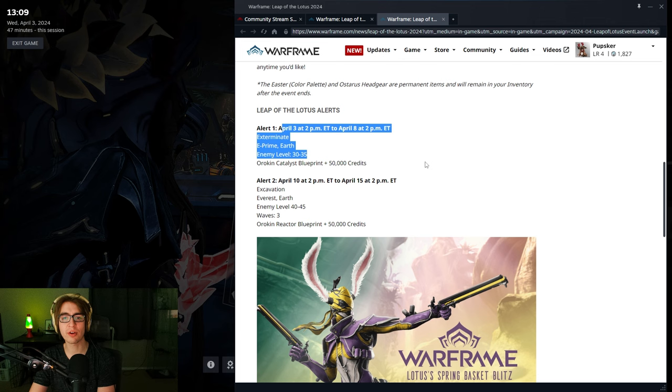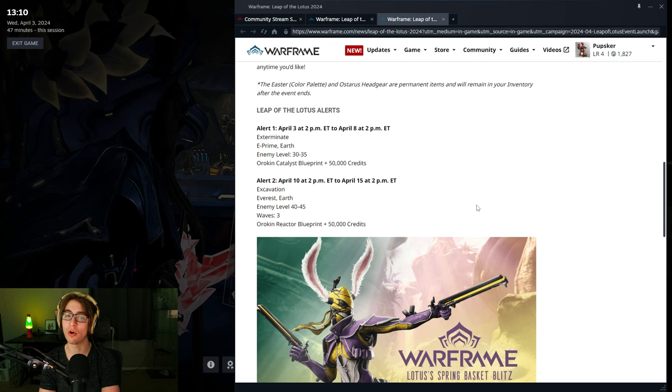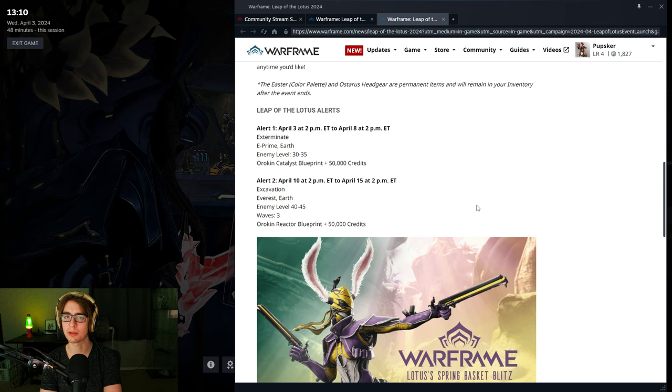Next up, April 10th to 15th, we have the Orokin Reactor Blueprint and 50,000 Credits from an Excavation on Earth. That should also be pretty easy and fast, but the Exterminate is gonna be much faster. I still have to run mine.